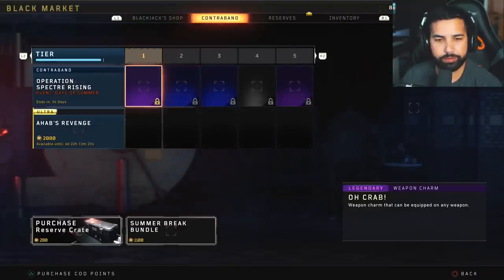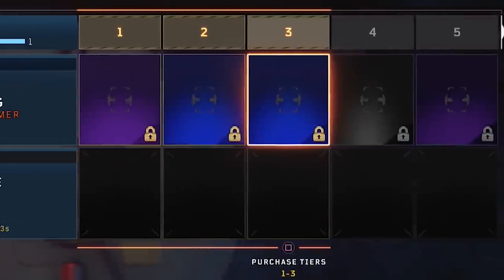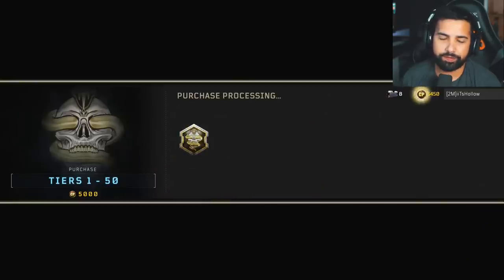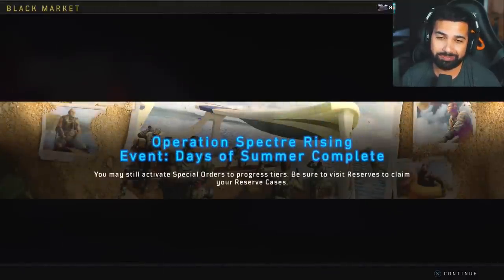We're gonna go to the black market and check out all the new tier contraband and stuff. I'm gonna buy all 50 tiers. Redeeming all tiers — 40 remaining, 30 remaining. For those of you that don't know, there are two weapons you can unlock via the tiers: at tier 25 and tier 50. The other ones are all unlocked through the reserves.